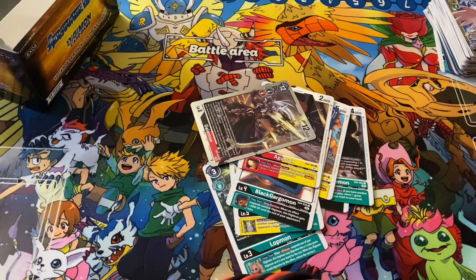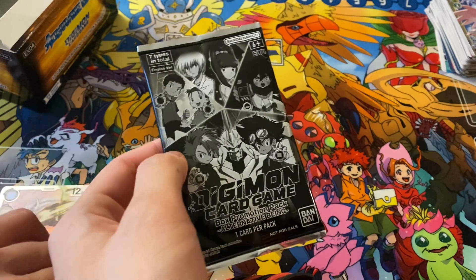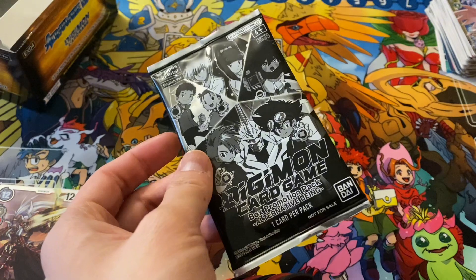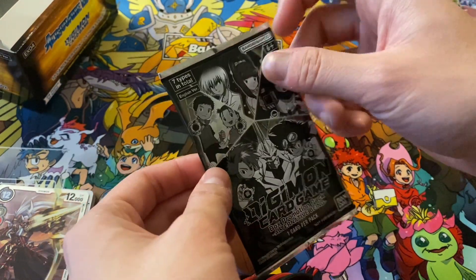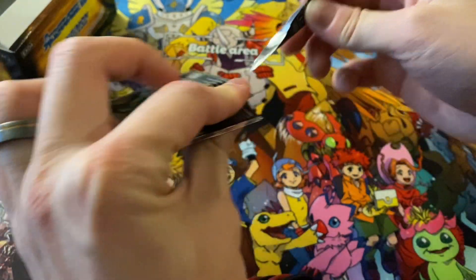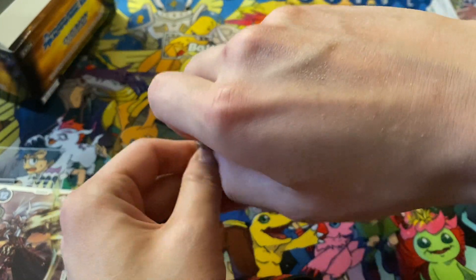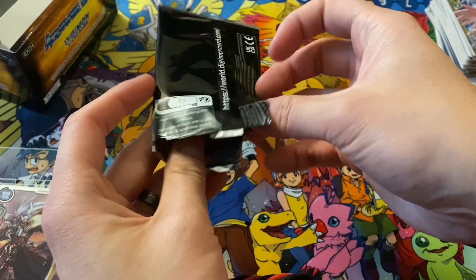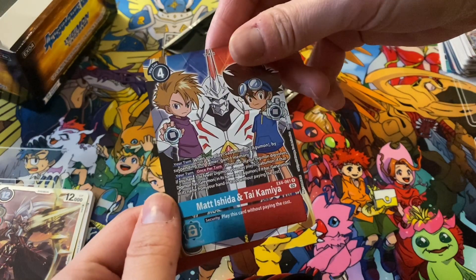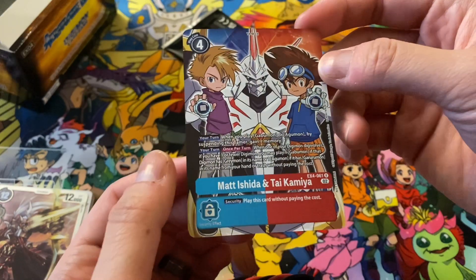Finally we have our promotion pack. You can basically get one of these tamers in an alternate art, or two option cards. There's a 1 in 36 chance roughly that we get that Omnimon alt art from BT5. Here we go — in 3, 2, 1. And it's the full art of Matt Ishida and Tai Kamiya.